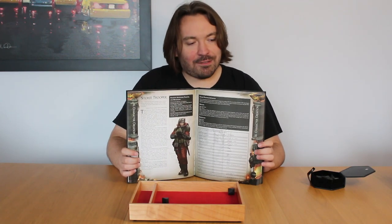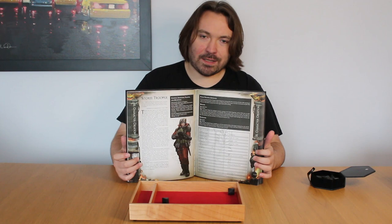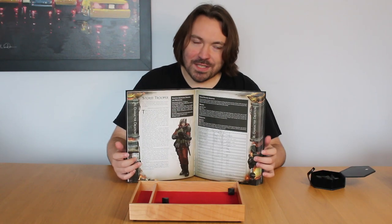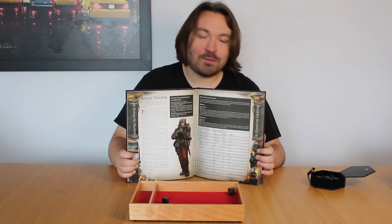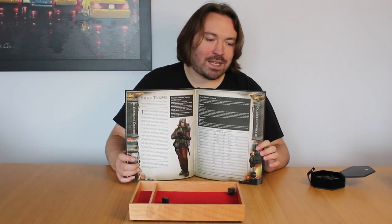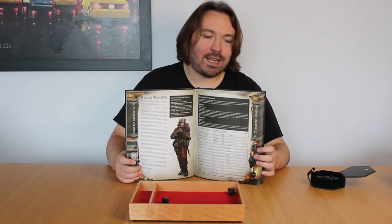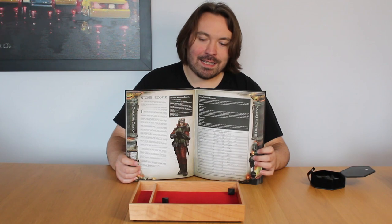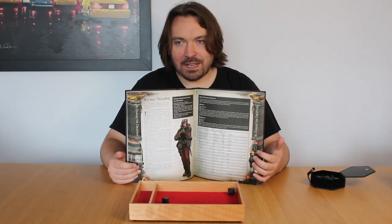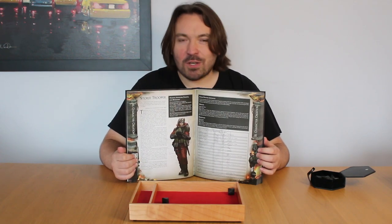Once you've picked your regiment and made your characters, you go to war. As games master, you need to determine where the regiment is going, who they're fighting, and what the objectives are. It's a lot more like Death Watch in terms of structure than Rogue Trader, which is more open. The rules for character progression have also changed compared to the other games.